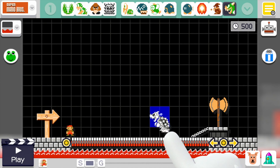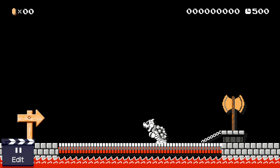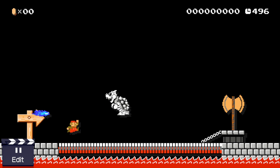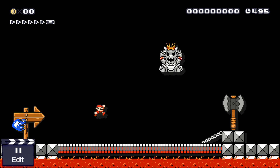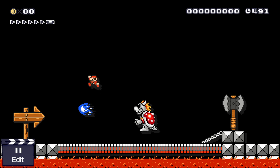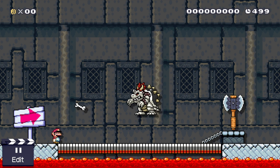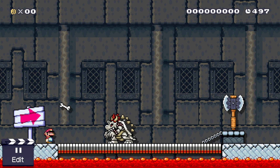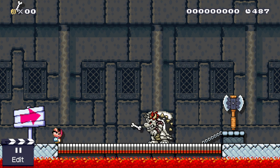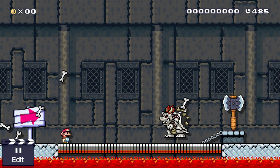Alright, to get things started off, let's try out Dry Bowser in Super Mario Bros. 1 style. He'll shoot out blue fireballs instead of the standard red ones. Here he is in Super Mario Bros. 3 style, where he'll try to jump and stomp on you. I love the pixel art and the animations in this style. Here he is in Super Mario World style, where he'll throw bones at you just like a Dry Bones. He'll also toss them into the sky, and then once they reach the top of the screen they'll come tumbling back down onto Mario.